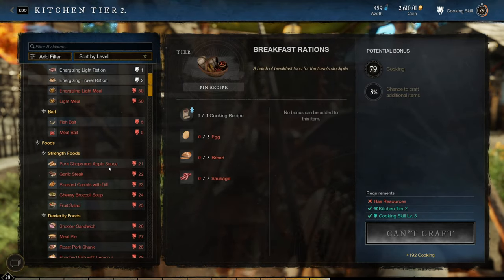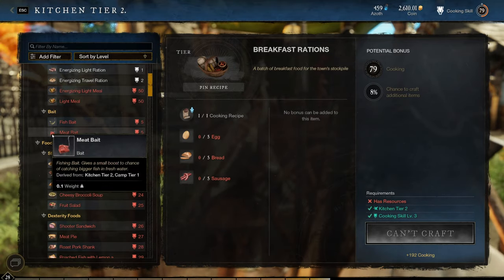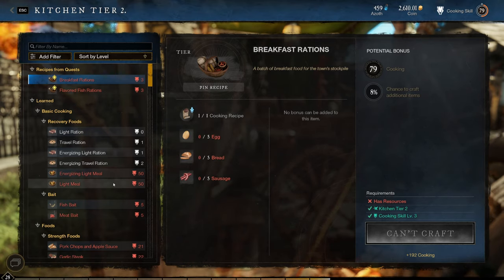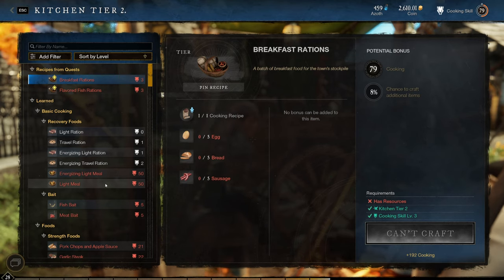If you needed to actually make bait, which at the lower levels I don't see why you would because the first two baits that you make are actually small boosts, you can actually make them in your kitchen and use this as a way to actually boost your cooking.